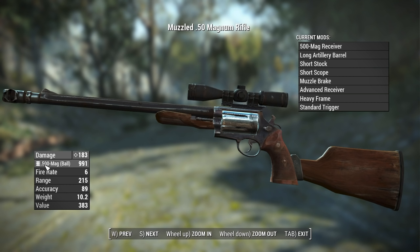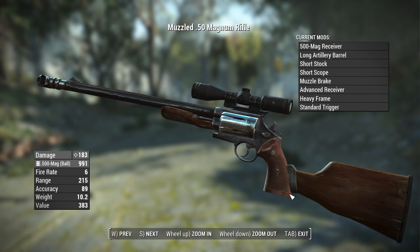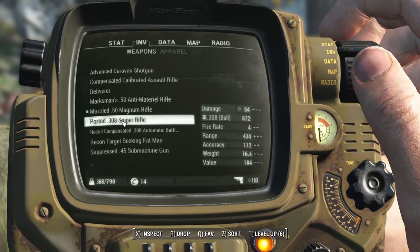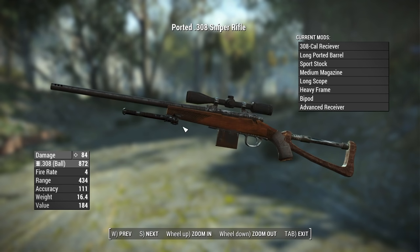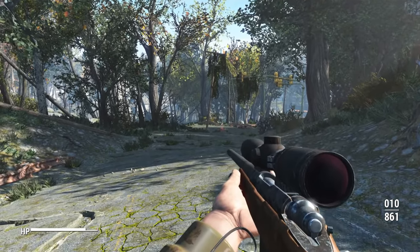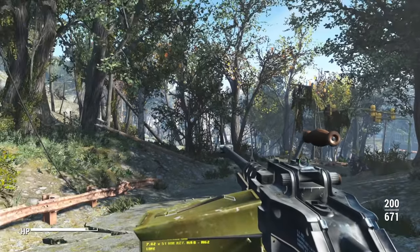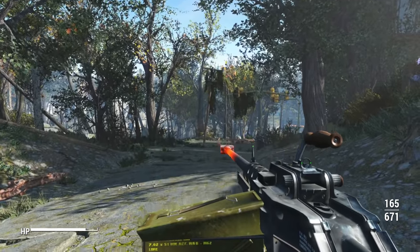Then we have the .50 Magnum using 500 Magnum rounds — worth noting that .45-70 has been phased out with this mod and replaced with 500 Magnum. It renames it and gives it a new function as a very high caliber pistol round, usable in other weapons too, resulting in a revolver rifle that packs quite a punch. We also have a sniper rifle built in a junkie fiend raider style with an improvised stock and bipod, with right-handed animation support. And here's an LMG conversion of the vanilla assault rifle using elements from AARP — it's a real monster.